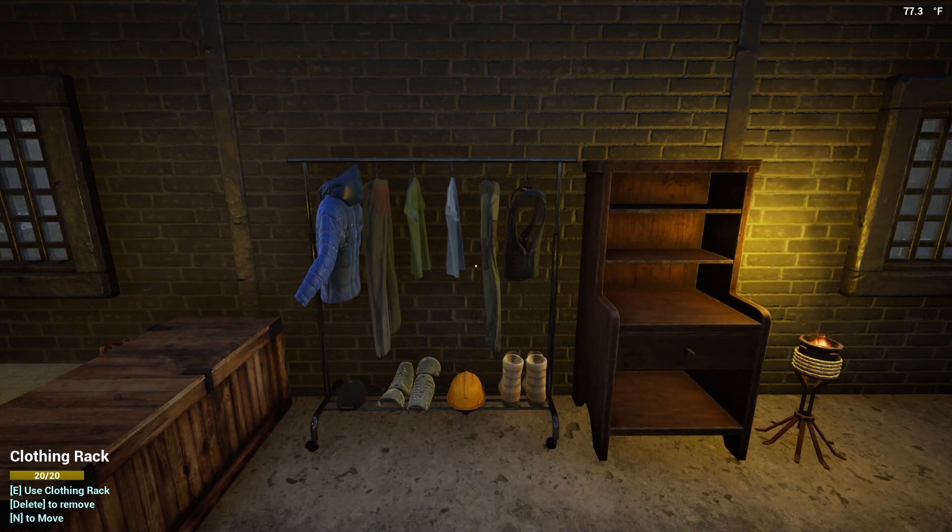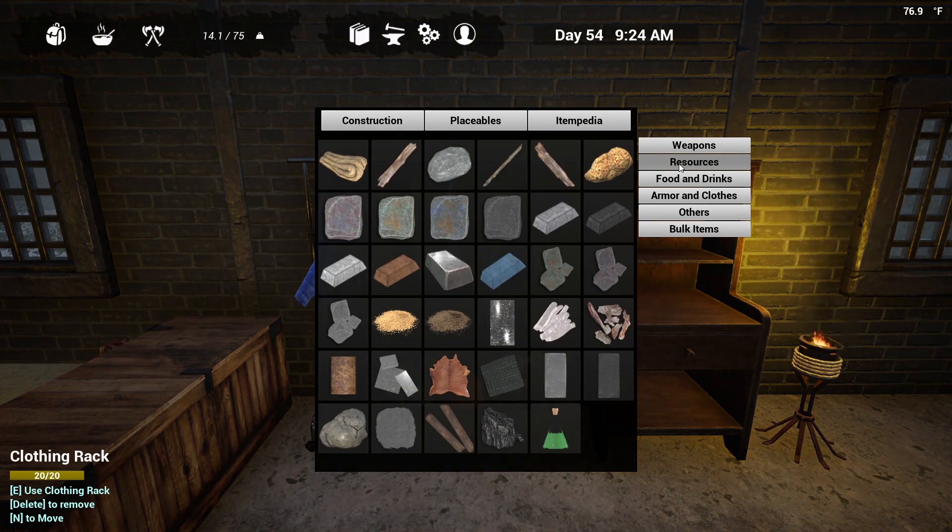But before we get into the individual pieces, let's start by looking at some of the resources and crafting stations that you're going to need in order to craft all of the clothing and armor options. There are five primary resources that you are going to need in order to craft armor and clothing in this game. The first resource you're going to need is plant fibers. You can get plant fiber pretty much anywhere — just chop down some trees and you will have lots of plant fiber available.